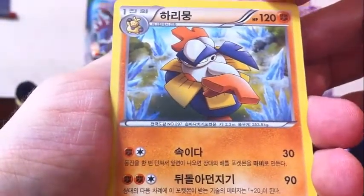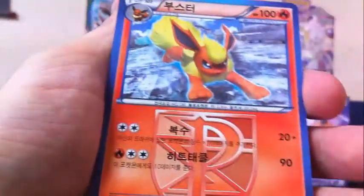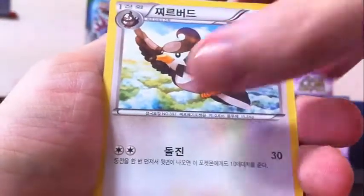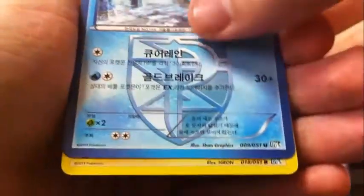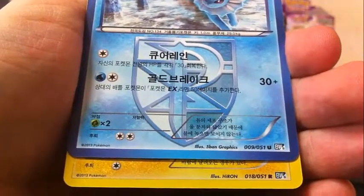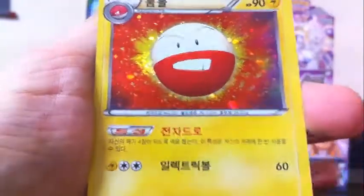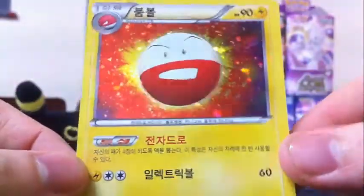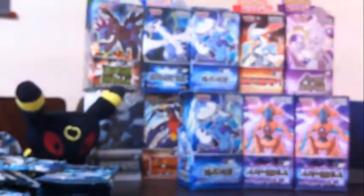Pack nine: Hariyama, Xylus, Cacnea, Star Raptor, and Flareon again — gotten him a couple of times now. Pack ten: Dratini, Star Ravia, Pawnard, Vaporeon, and — a rare Lightning type! Not a Plasma type. Electrode! Forgot he was in here. Electrode's actually pretty good — he has Magnetic Draw to draw up to four cards, so not as good as Magnezone but he's a Stage One. I like the card a lot, think it has some cool applications. Five packs to go.